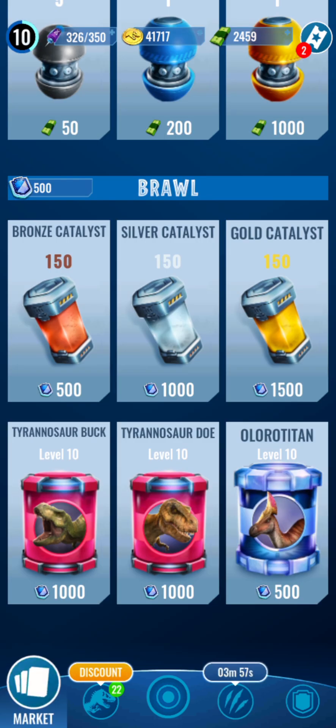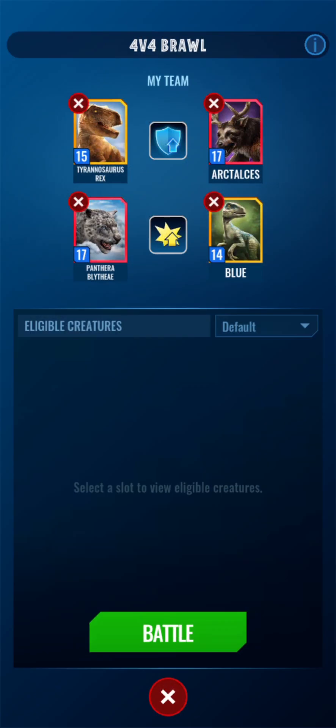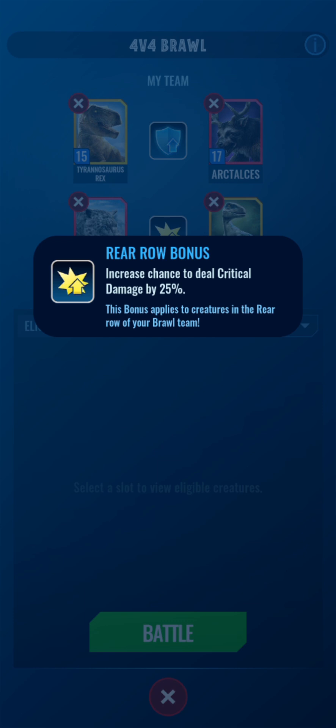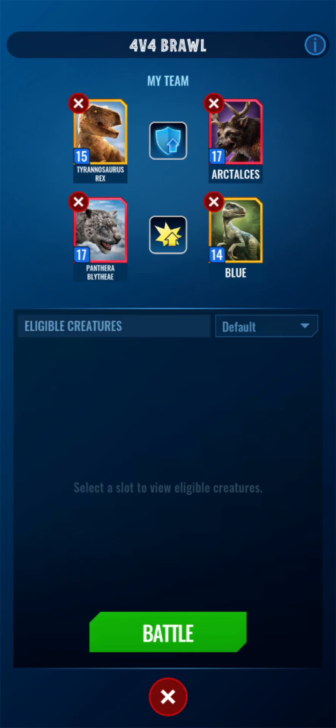And gold catalysts too - so many rewards! Alright, let's do some more battles. Rear row bonus: increase chance to deal critical damage by 25% - this bonus applies to creatures in the rear row of your brawl team. And increase armor - that's pretty nice.